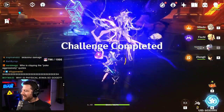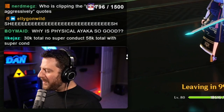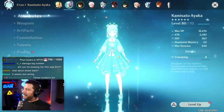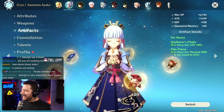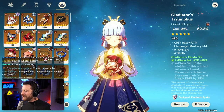Physical Ayaka. Two-piece Gladiator, two-piece physical bonus set — it's shown us what physical Ayaka might be able to do. I kind of like it. Bloodstained and Pale Flame both do the same thing, however you can mix and match Bloodstained and Pale Flame. The next thing we're looking to do is in fact do just that.